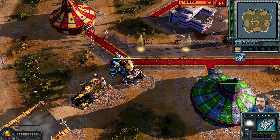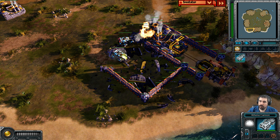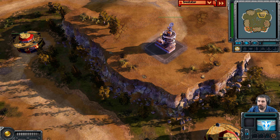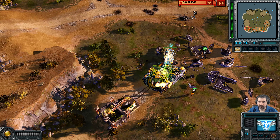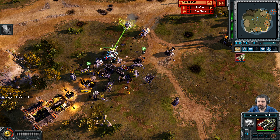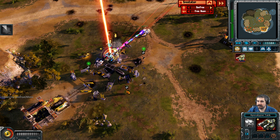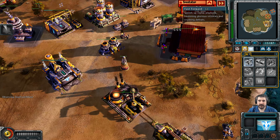Cyan just wants to expand across the center of the map. Apocalypse tanks are at the original orange base location and there are still a number of watchtowers — orange has really good vision across the entire area. Orange is floating — orange has 15,000 credits. He needs to spend it. He needs more everything.